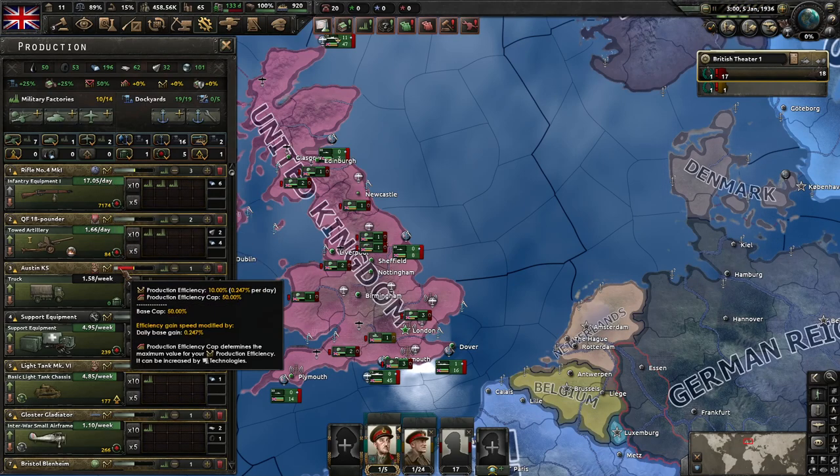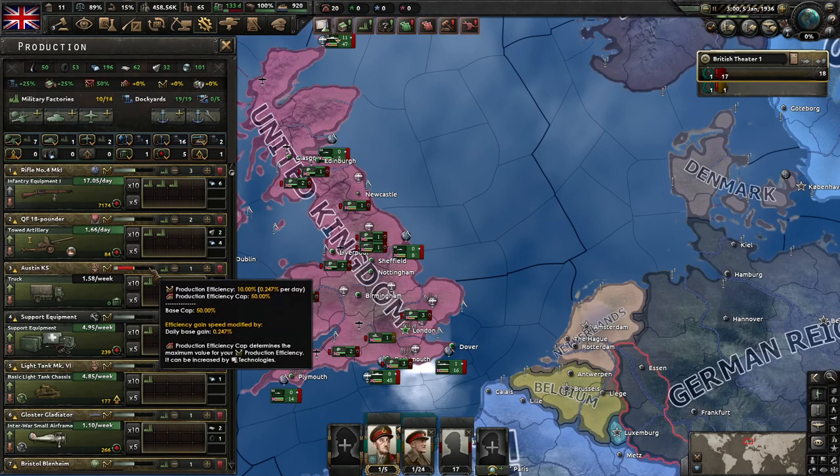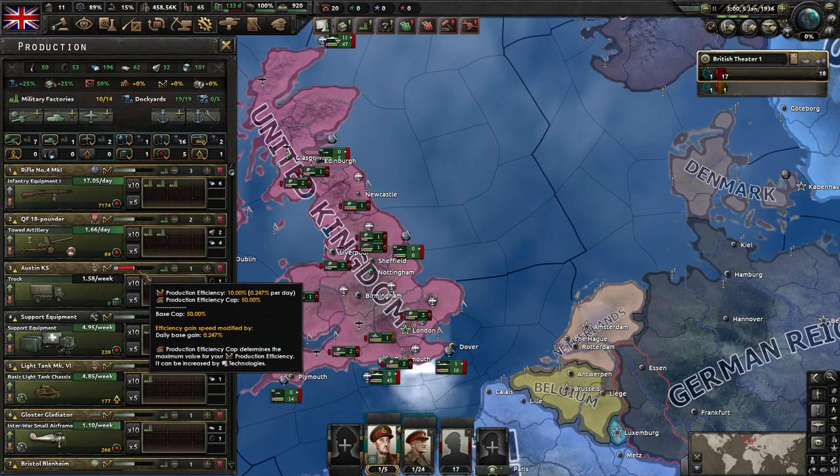The floor of efficiency is about 10%, and you lose efficiency when factories either start producing something they weren't before, come online and start producing a good, or change the good they're currently producing. This bar creeps up over time. As you can see, this is currently gaining about a quarter of a percentage point per day. So in four days this is going to hit 11%, and this is going to max out at around 160 days — quite a significant delay. What this means is that when factories first come online, it's going to take time for them to get fully producing the equipment you want.